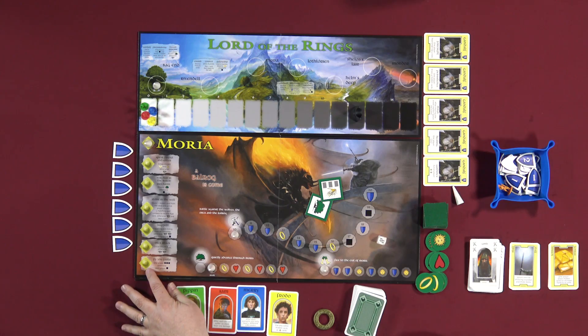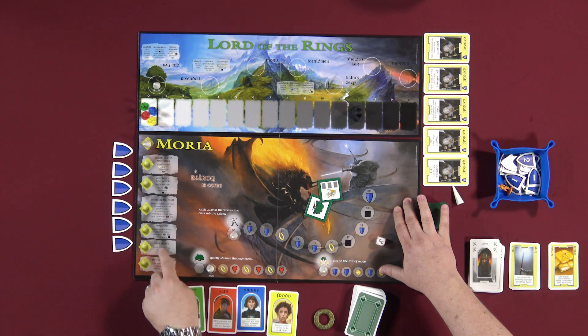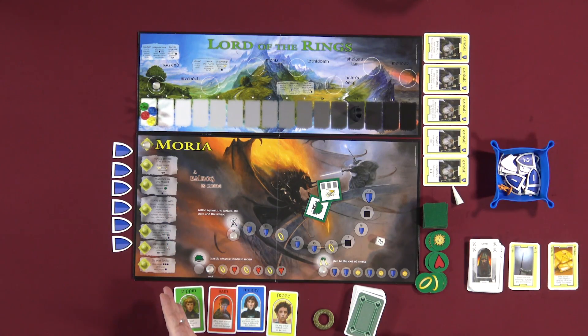Another way to end the scenario is if we advance the event tracker all the way to the bottom of the line — just the scenario. Each tile has a little title, like 'Fly You Fools,' which means the Balrog came and we have to run. That would automatically end the scenario after we resolve it. These events get progressively worse down the line.